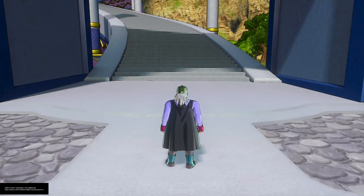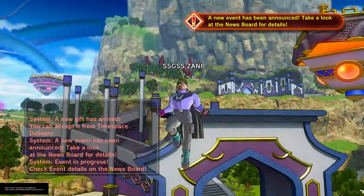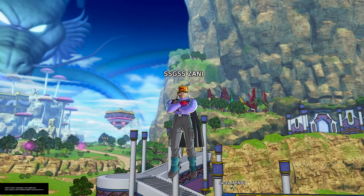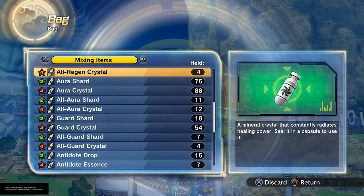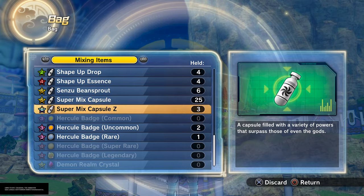This super soul can actually be used for QQ Bangs. I didn't really cover this last time I covered it, but I figured — items mean QQ Bangs and mixing items. Not specifically QQ Bangs, but the item you need to make good QQ Bangs is called the Super Mix Capsule Z.